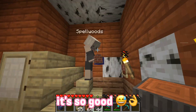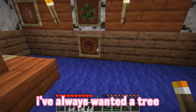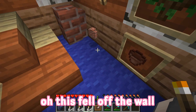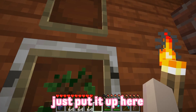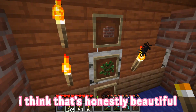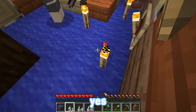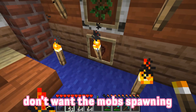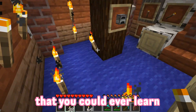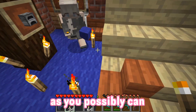I'll put the furnace here — furnace is in, perfect! I put a plant in — oh my god, perfect. I've always wanted a tree in one of our builds. This gives a little detailing. Oh, this fell off the wall — let's put it up here. What do you think of that? I think that's honestly beautiful. Now we need to add our torches — yes, don't want the mobs spawning.